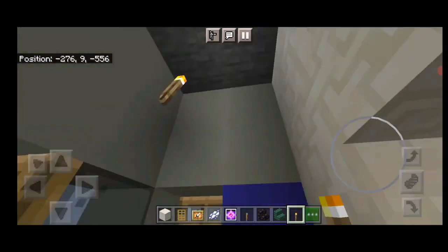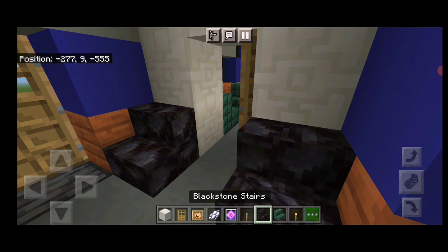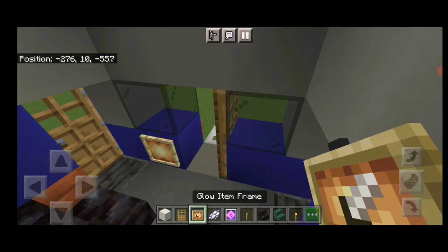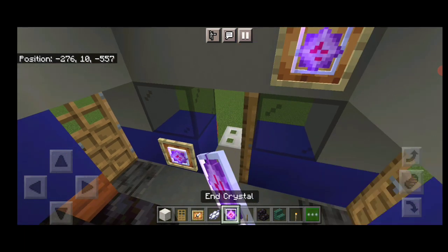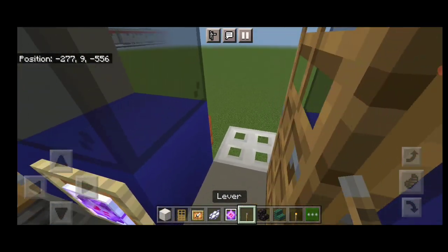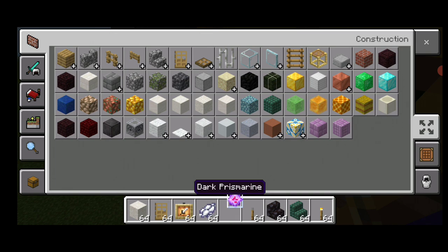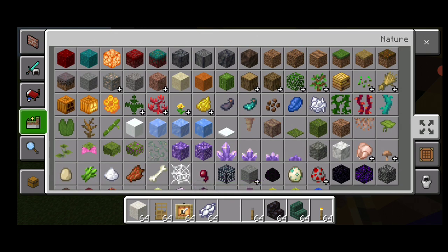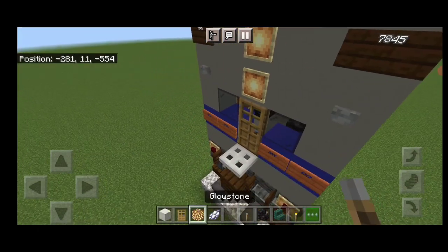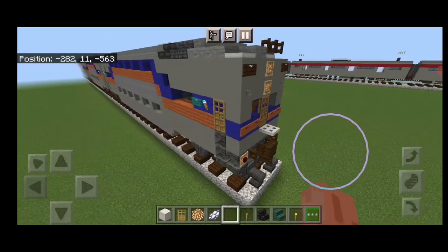Come to the cab interior. Put a stair on each side for the engineer's seats. On the left-hand side, place a glow item frame with an end crystal, then two more up top with end crystals. On the bottom right, a lever for the engineer. Come back out and grab a glowstone. Put a glowstone in each of the two item frames for the headlights. That completes the cab car.